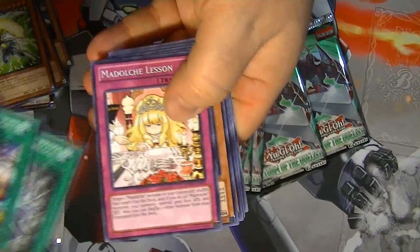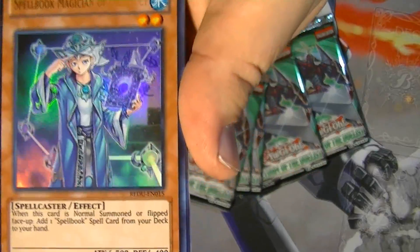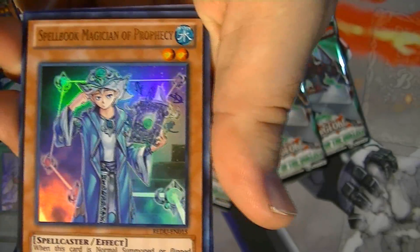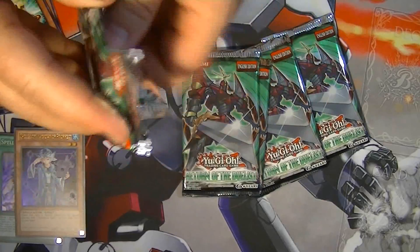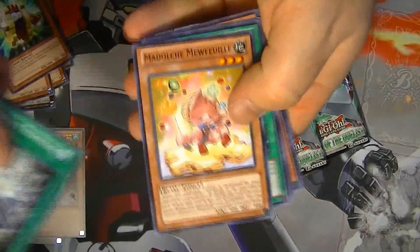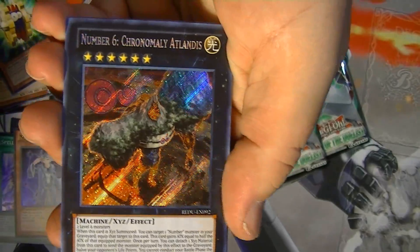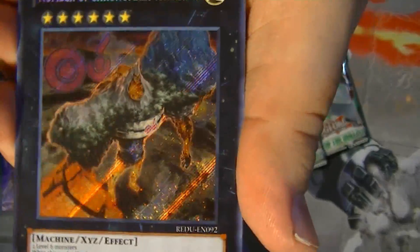We're about almost halfway done now, and look at that — another Spellbook card: Spellbook Magician of Prophecy. That's just some really cool looking artwork for it, very cool. I really kind of want to try and test this archetype out, I just don't know — I may wait for all the stuff to come out so I can play the deck completely. But not — ah, heck yeah, Number 6, secret rare! Very cool, this looks awesome too.